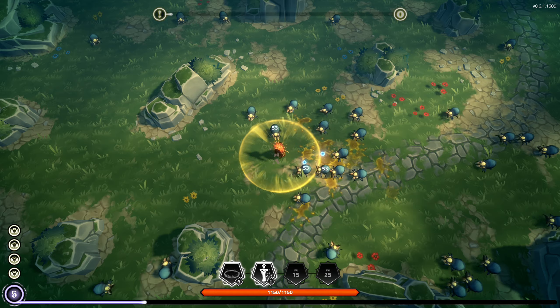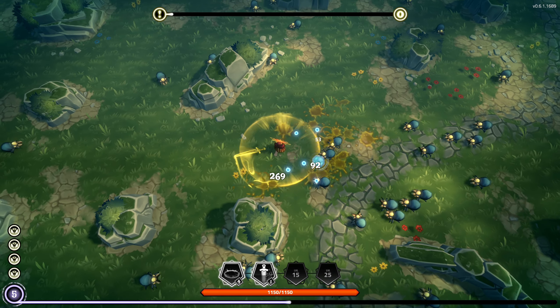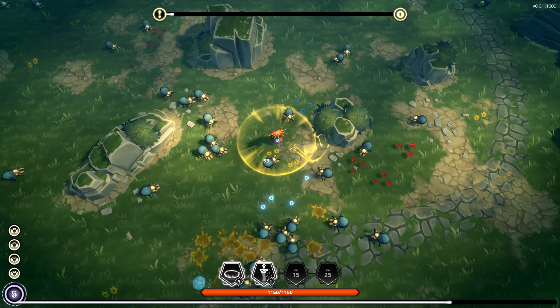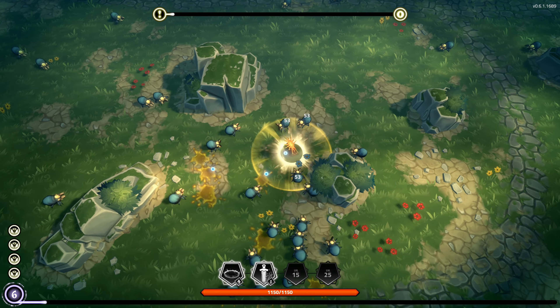Arcane sword is a great second weapon to get, because if you get ice on it, it can also do a lot of work with controlling crowds. And it just kind of naturally works with your spell.